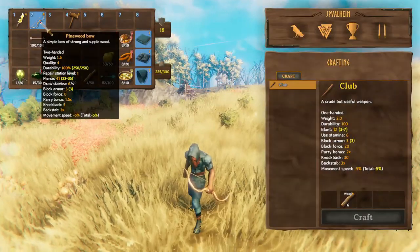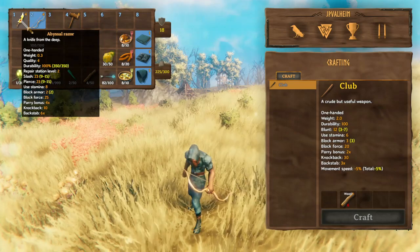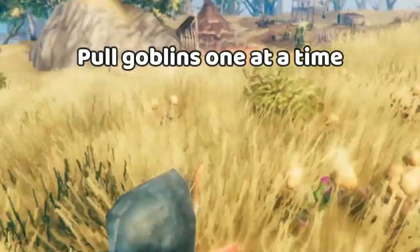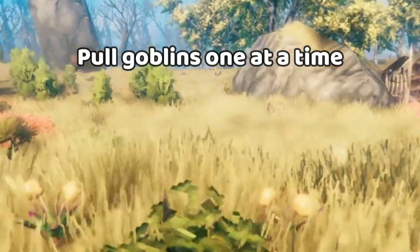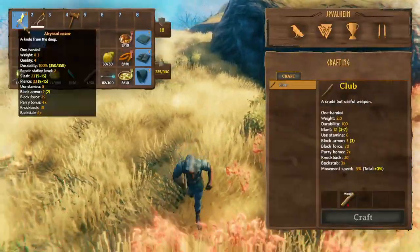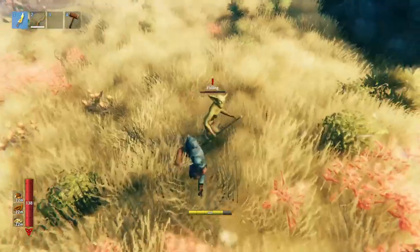We're going to focus on a simple strategy first. The simple strategy consists of using pierced damage. I like to use the abyssal razor, but you could also use a spear, and we'll be using a leveled up fine wood bow with some basic arrows. All you have to do is go to the top of your cover hill and look for one goblin — you're trying to get the attention of one goblin at a time. We hit that guy and now we're out of sight of the camp in an area that we've cleared. The reason daggers are so powerful is because of their very high backstab bonus.